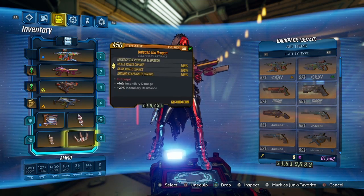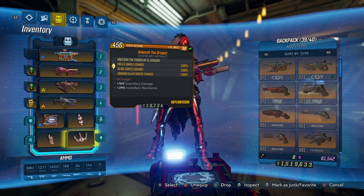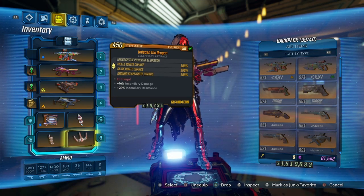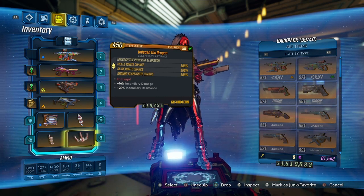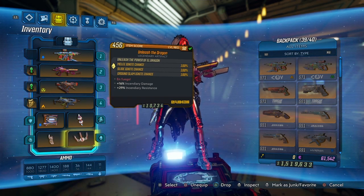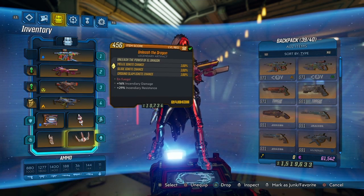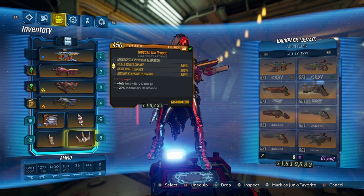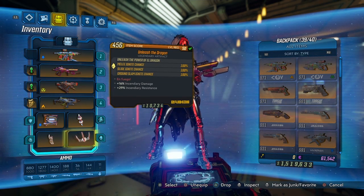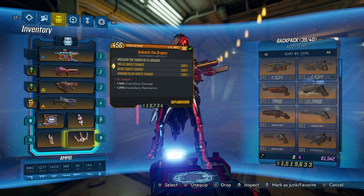Next, I'm using Unleash the Dragon. I really like this artifact, especially for Melee Amara, because it has the melee ignite chance and ground slam ignite chance. That's pretty good especially when you're above enemies — you can just slam down and get a bonus fire damage. As you can see here: 16% fire damage, 29% fire resistance. That's basically it for the guns, shields, grenades, mods, and artifacts.